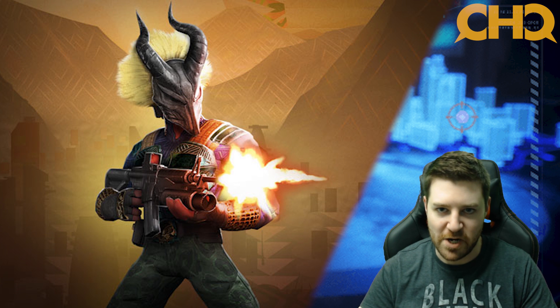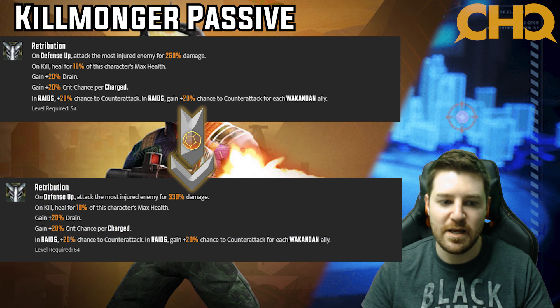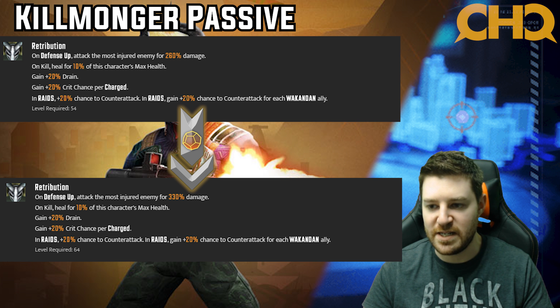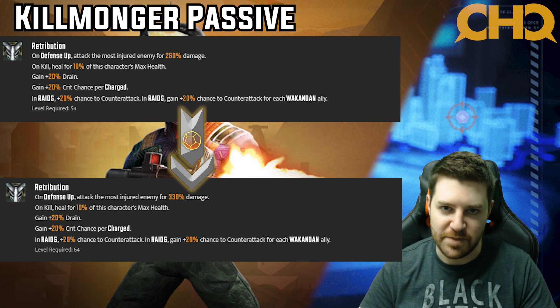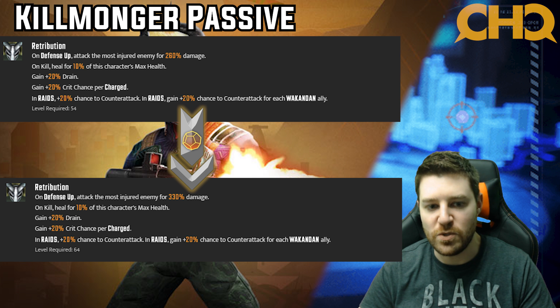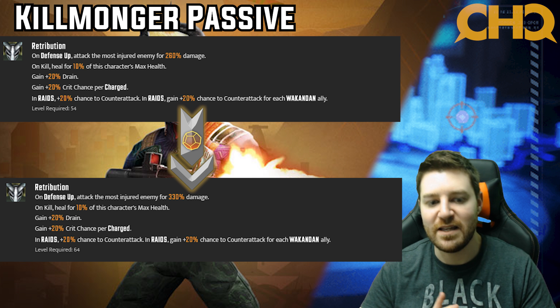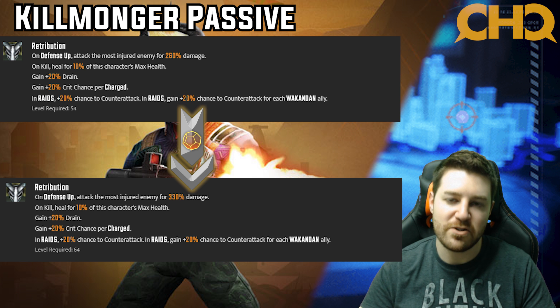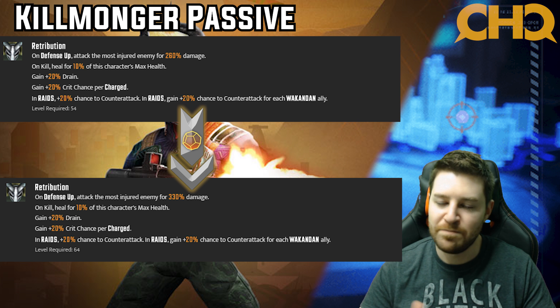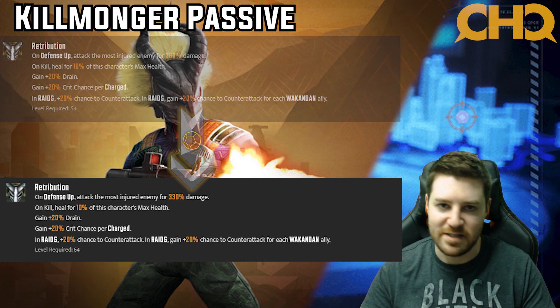And finally looking at the Killmonger passive. Adding tier fours makes the on-defense-up attack that hits the most injured ally jump from 260% damage up 70% to 330%. The way Shuri's kit works, she's constantly giving herself energy and applying defense up, so every few turns it's a free attack hitting the most injured enemy. A lot of times it's hitting a character you were already trying to focus on. Being able to finish them off with Killmonger is really, really huge. 70% damage on an attack that procs all the time is really good. This is easily a four star.